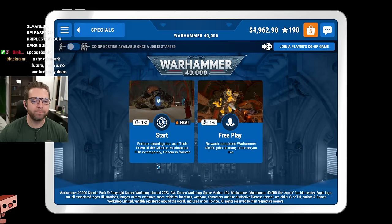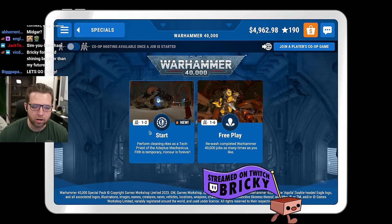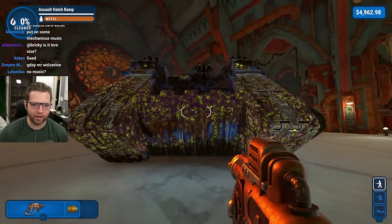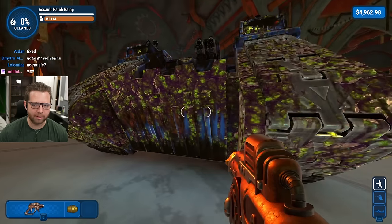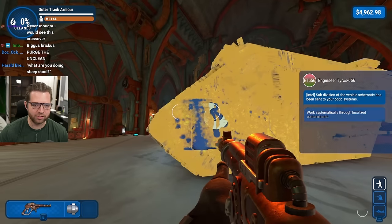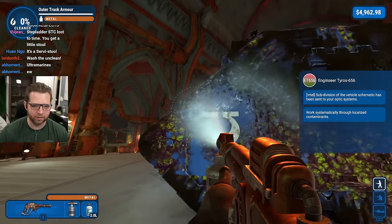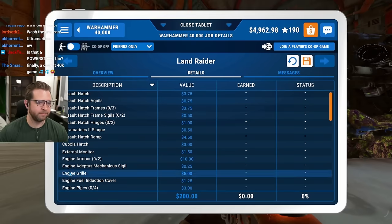Warhammer 40,000 PowerWash Simulator, video game Land Raider goodness - gods, wow. I think this Land Raider is actually lore accurate, size-wise, because Space Marines come out of the ramp. Holy hell, they also have a whole bunch of various types of nozzles. Wait, this is hilarious - they've redone all the nozzles. Eww, eww - Ultra Marines.